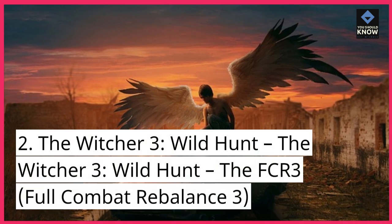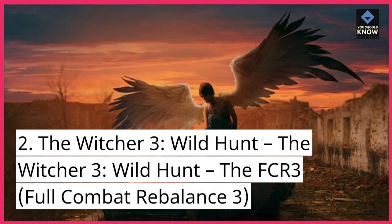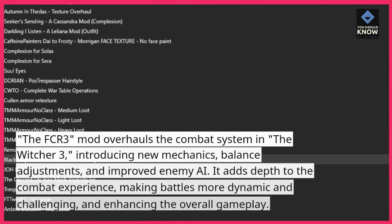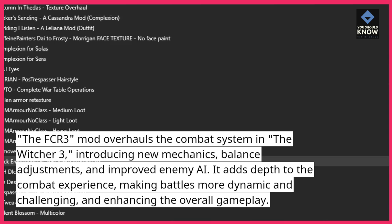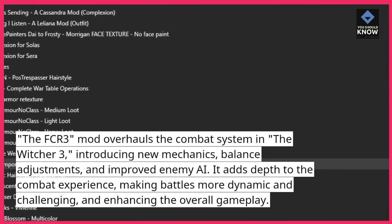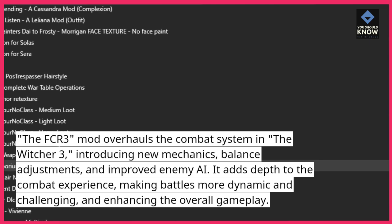2. The Witcher 3: Wild Hunt – FCR 3 (Full Combat Rebalance 3). The FCR 3 mod overhauls the combat system in The Witcher 3, introducing new mechanics, balance adjustments, and improved enemy AI. It adds depth to the combat experience, making battles more dynamic and challenging, and enhancing the overall gameplay.